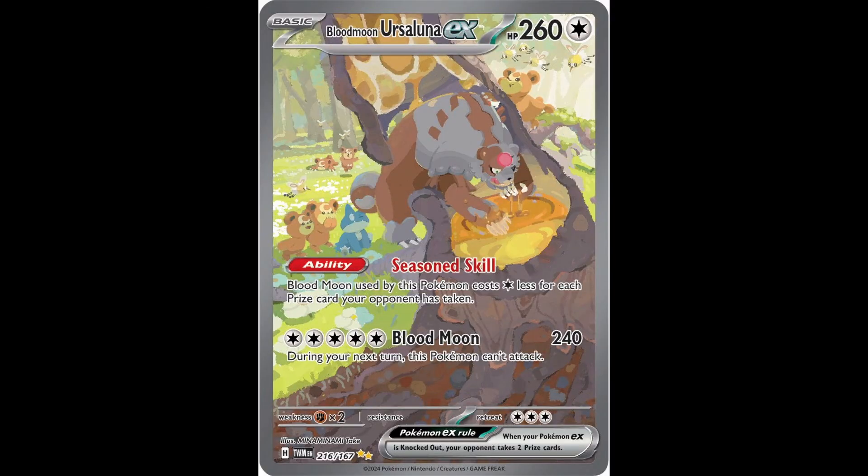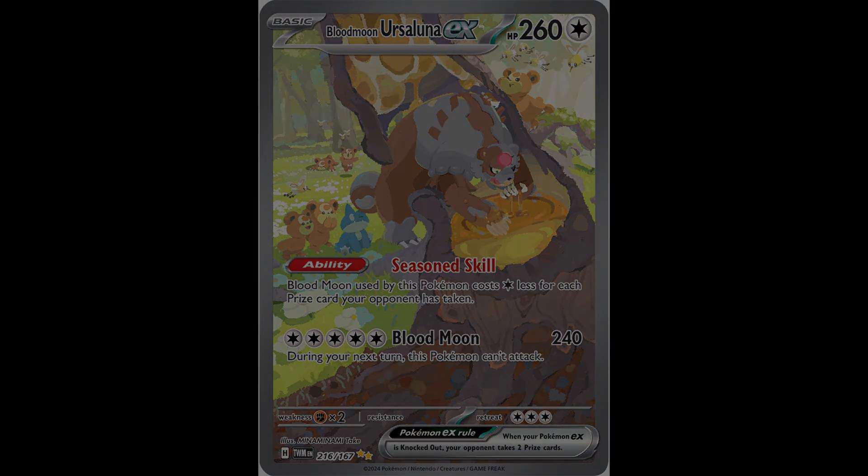Finally, we'll look at the Blood Moon Ursuluna EX Special Illustration Rare from Twilight Masquerade. The colors on this one are also fantastic, with the gray and brown Pokemon contrasting nicely with the honey it's attempting to eat, and the underground depths showing grayish roots that reach underground. This all contrasts wonderfully with the lively and bright morning environment outside. I think Minaminame Take's colors always do a great job of illustrating the color differences between the Pokemon and their surroundings, as well as being a nice middle ground between abstract colors and grounded colors.